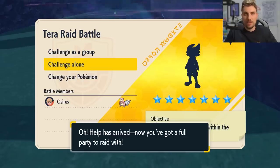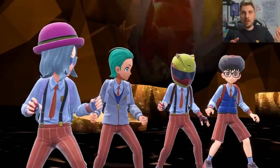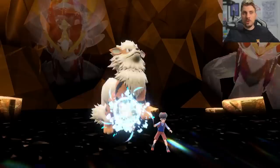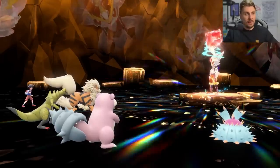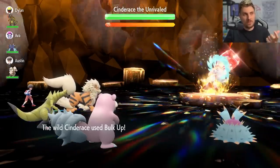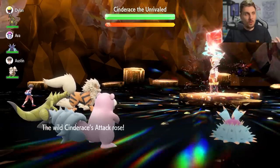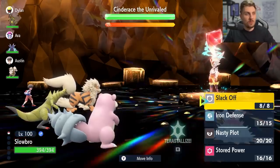Once you've got your Slowbro set up exactly like this with the moveset, Modest nature, and 252 HP / 252 special attack EV spread, you are ready to locate the raid den and challenge it alone. The premise of this strategy is to use Iron Defense three times to reach plus-six defense — you won't be taking big damage from Cinderace no matter how many Bulk Ups it gets. Then use Nasty Plot three times to max out at plus-six, and use Slack Off as needed if you're taking too much damage.